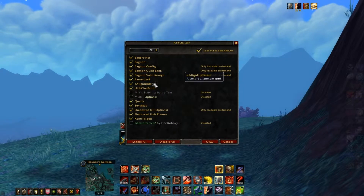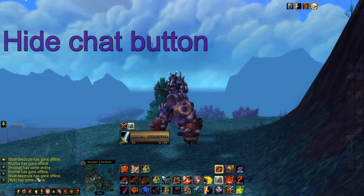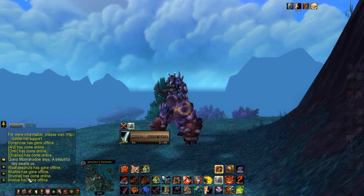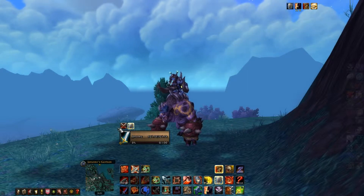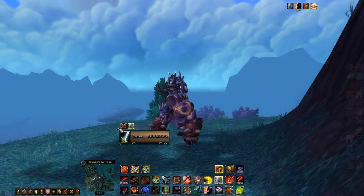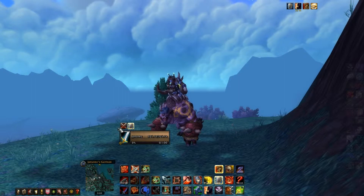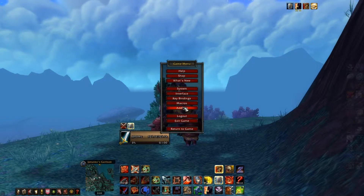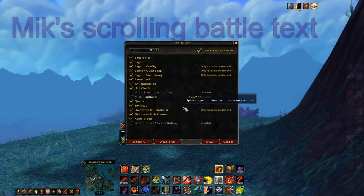Next addon is Hide Chat Bottom, which is this. I don't want people to see these types of things because they're really not important, so I just hide it. For example, when I'm in a BG and recording a video, I don't want people to see what my teammates are saying. I hide it so viewers don't pay attention to the chat instead of the gameplay.